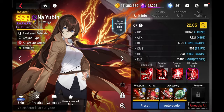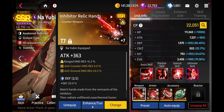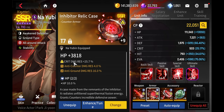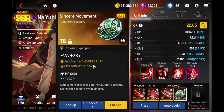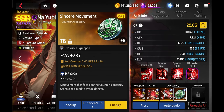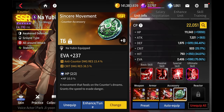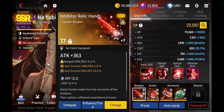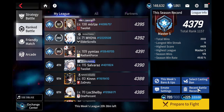For Na Yubin I put this gear set on him — normally I'd put this on Alex since it helps her survive longer. I have range defense here, crit damage resistance, another set of range defense, and counter resistance for 15% and crit damage resistance. Na Yubin does survive a lot longer with this, and if the enemy doesn't kill Na Yubin before I get Maestra out, Na Yubin becomes a complete nightmare for them — especially if Carmen is constantly healing Na Yubin.